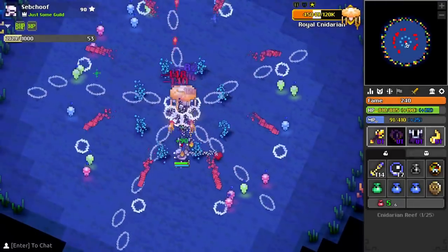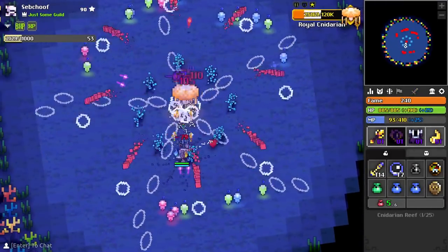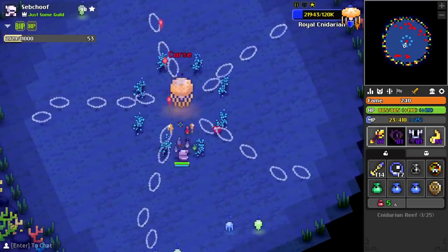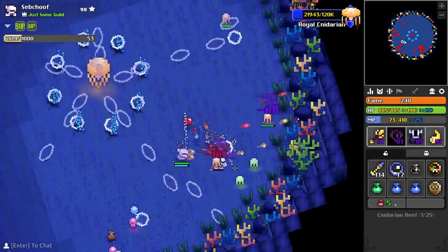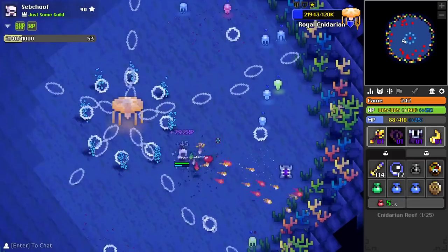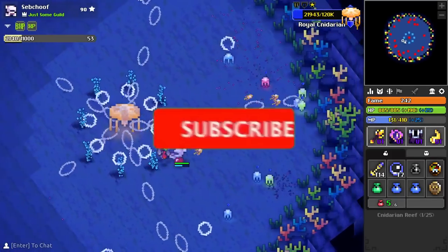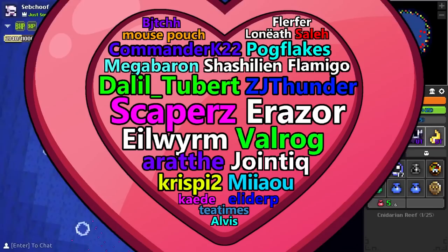Well, there you have it — all the items from the Moonlight Village and the shrine on the tier list. What do you guys think? Am I dumb or is this accurate? Let me know in the comments down below. Also, if you're interested in me doing more tier list videos for items, I'd be really happy to — I find it super interesting. Subscribe and like the video if you haven't yet; it really helps with the algorithm.